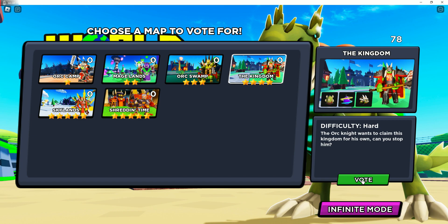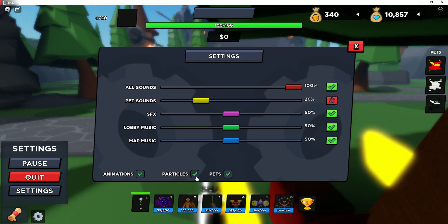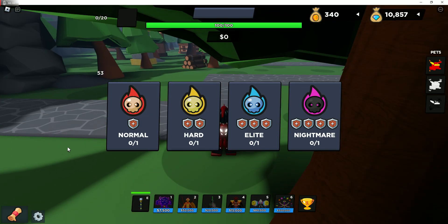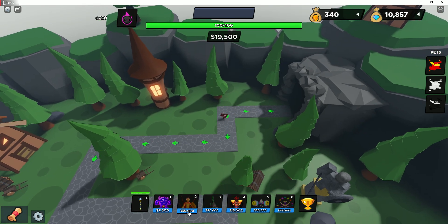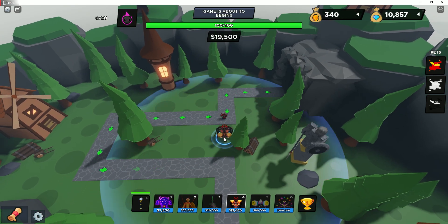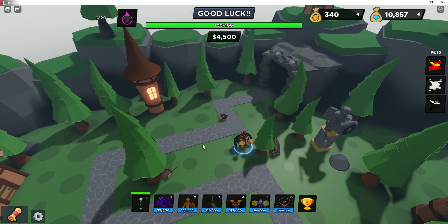Let's go ahead and vote. Let's get rid of these pets. I do have the team to do Nightmare, so we'll throw up Nightmare. And just like all the other gods, 50,000 right over here. We're going to start off with Set — he's going to take care of everyone over here.